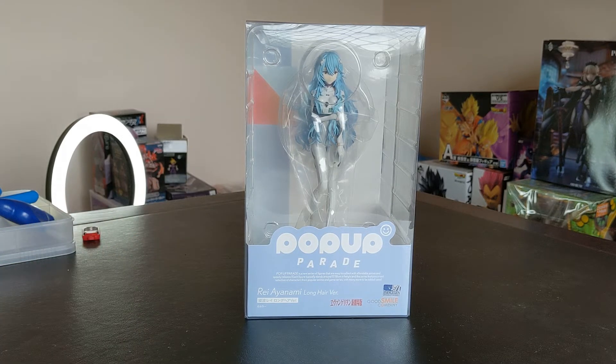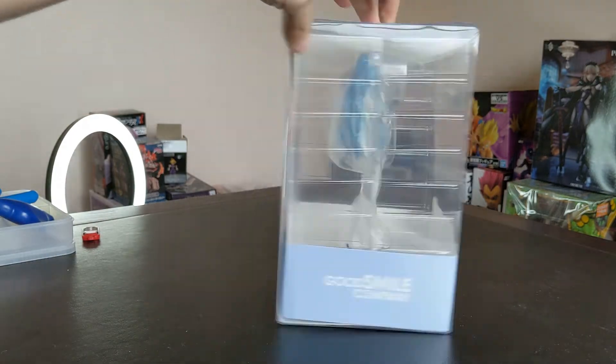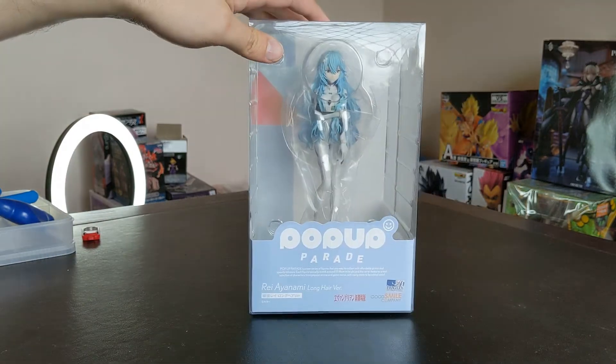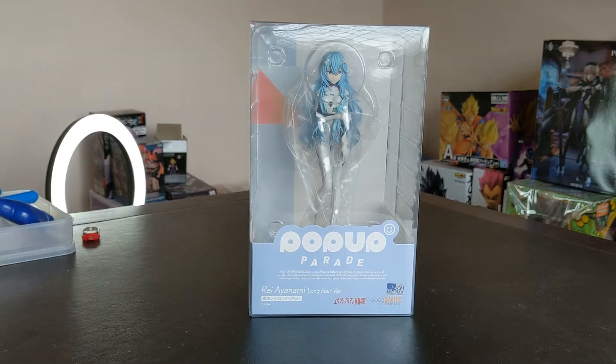This is Rei Ayanami Long Hair Version from Evangelion 3.0 plus 1.0 Thrice Upon a Time, which is still the most annoying and pretentious name that I've ever heard of for a franchise that was already pretty pretentious. And as you can see, the box is identical to pretty much everything else that they've done in the Pop-Up Parade line, at least recently, because it's got the more modern sort of logo design.